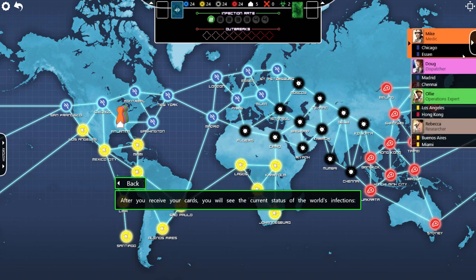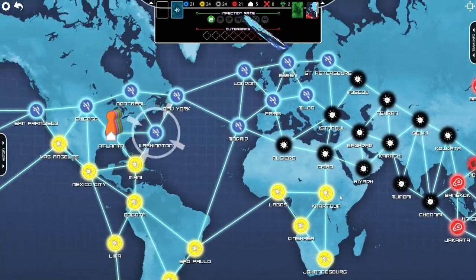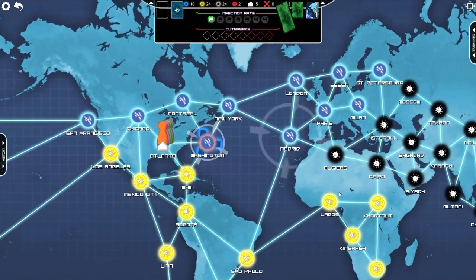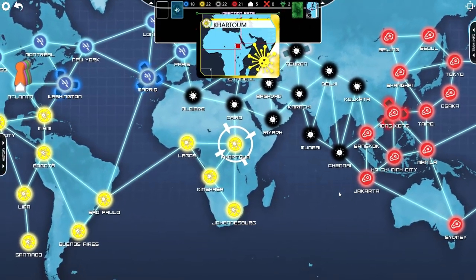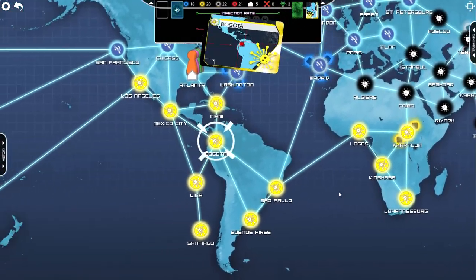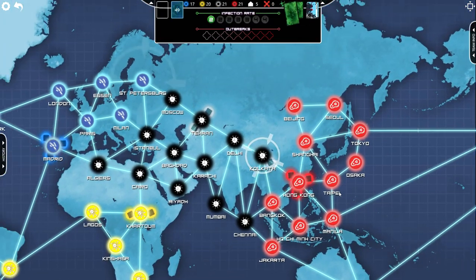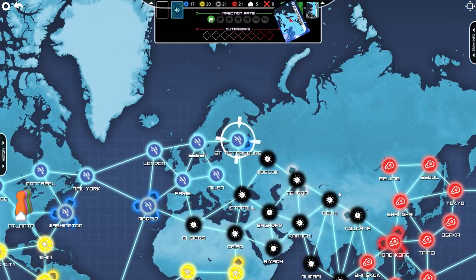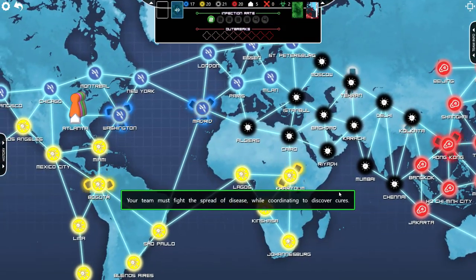After you receive your cards, you will see the current status of the world's infections. Are those like the HQs of each disease or what? Is it going to highlight every single node of the entire map one by one? Because that'll take hours.